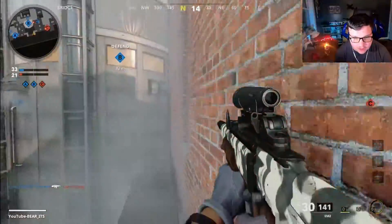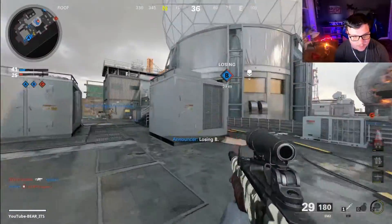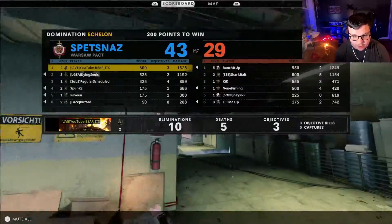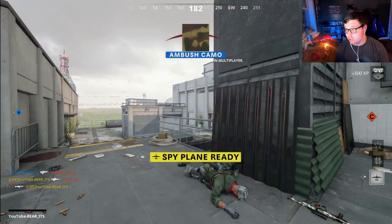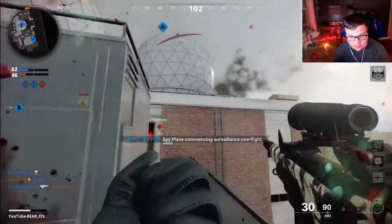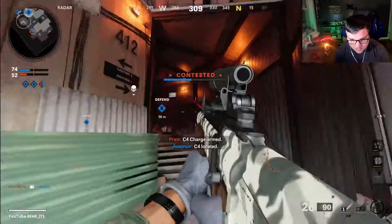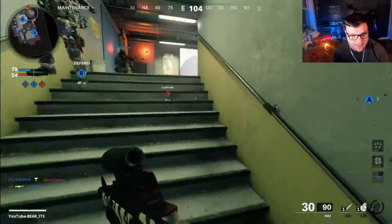This grenade spam is getting ridiculous. I do like this map though — I definitely think Echelon is a pretty good map. Guys, look, there's three of them in a corner. Where are my teammates? I don't understand where these guys are coming from — they're not even on the minimap. Also, it is currently storming outside right now in real life — you might hear it in the background occasionally.